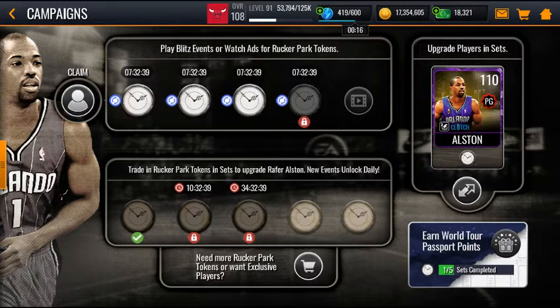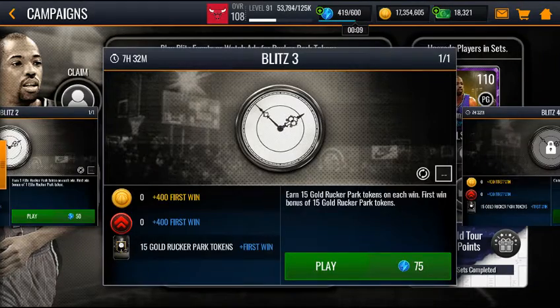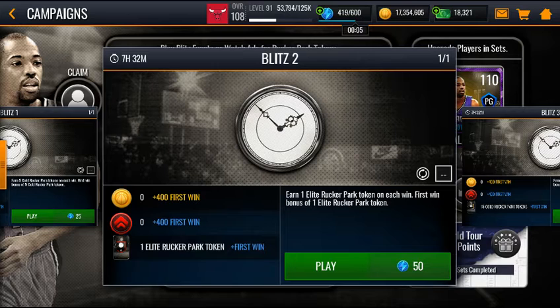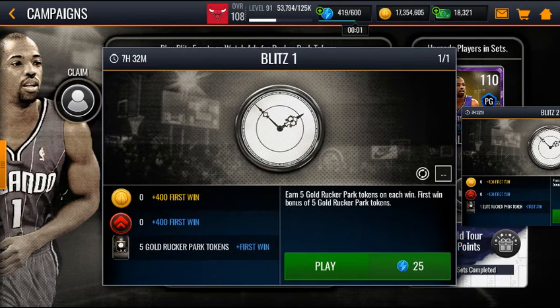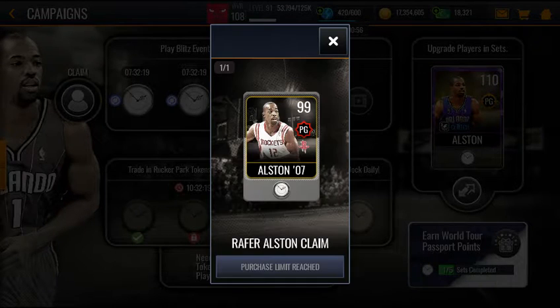And then as you complete the set, you earn 15, 30 first win, earn 1 elite, 2 first win, and you earn 5 gold, 10 first win. And Clay — Rafer — right here.